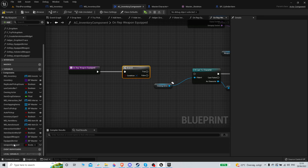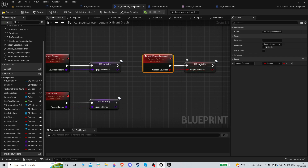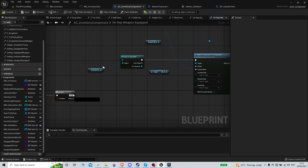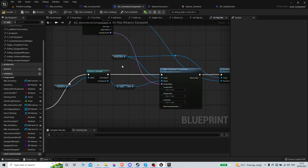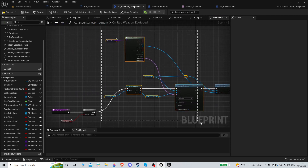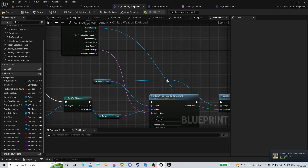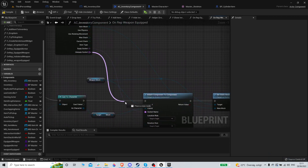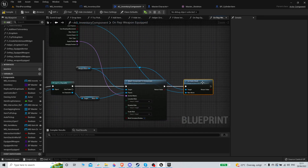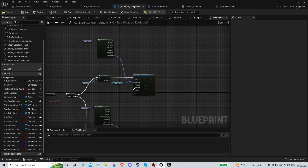Make a branch and drag in the 'weapon equipped' variable we just made. When we fire this event we set weapon equipped, so if we set it to true we attach to the equip socket. We don't need to set the actual static mesh because that's already done — we just need to move it. It's already attached so that's fine.